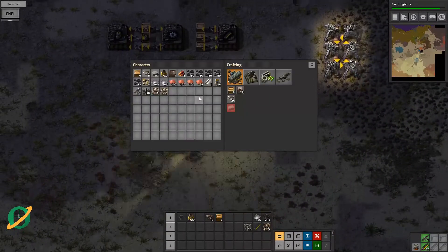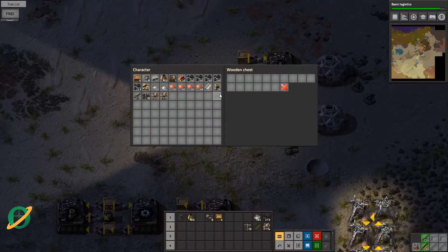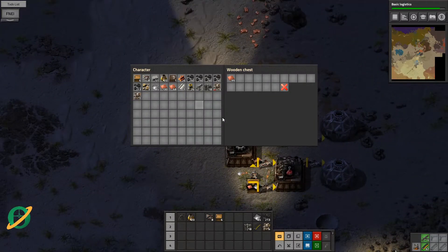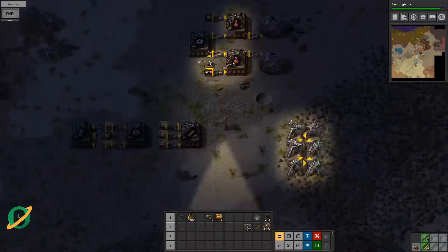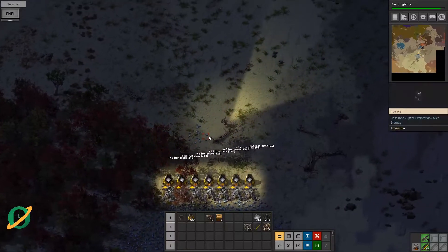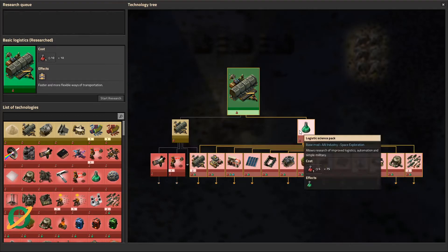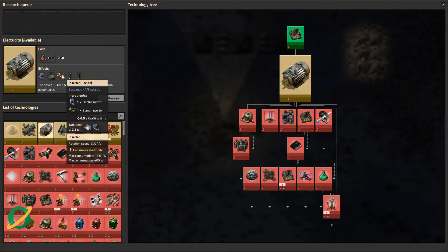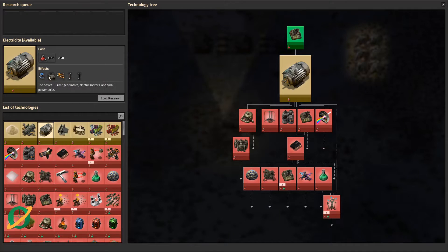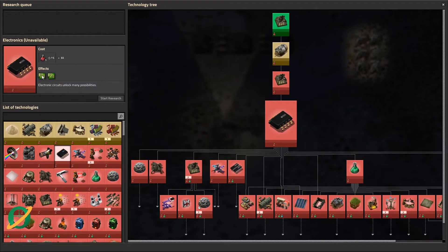We need to get the ratios right — two iron to every copper plate, but we're kind of messing that up a little bit with having it all not from one box. That should be enough to get us a fair bit of science. We've got some gun turrets — some very damaged gun turrets. We want to get to electricity. Electric motors look like our new green circuits.